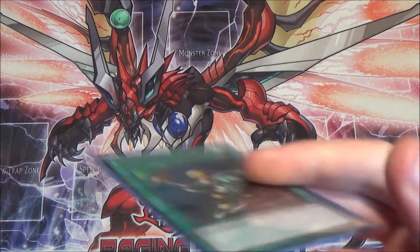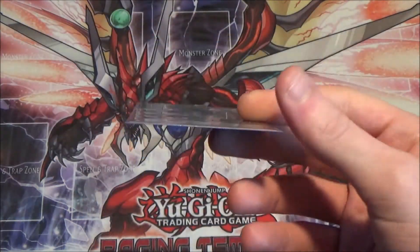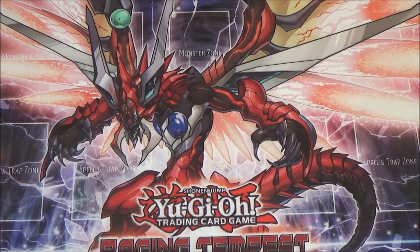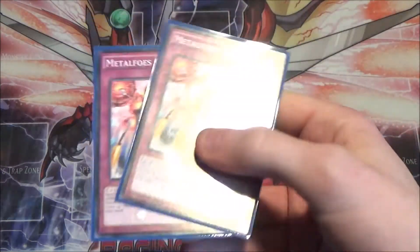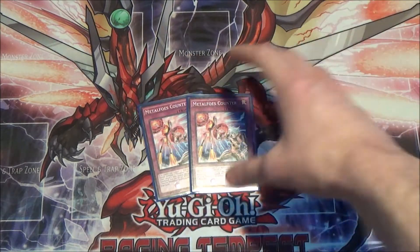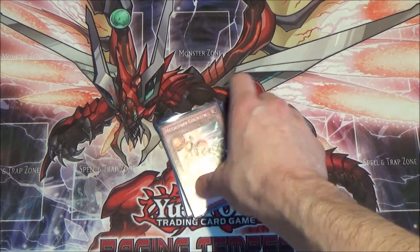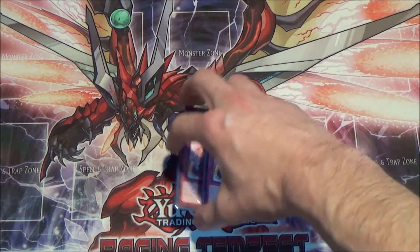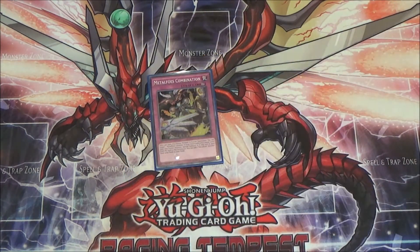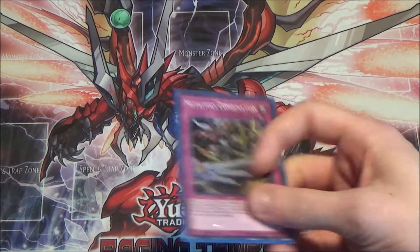I have one Rhoda to round out the spells — since all the Gokis are Warriors, Rhoda is really good here. For traps, I'm only playing three. I play two Metal Foes Counter — it's a great trap that lets you search off destruction and has a removal effect. And then one Metal Foes Combination, which similarly searches for your other Metal Foes cards and recycles from your extra deck. You have to play these in any Metal Foes deck.